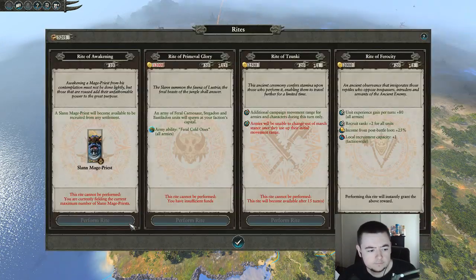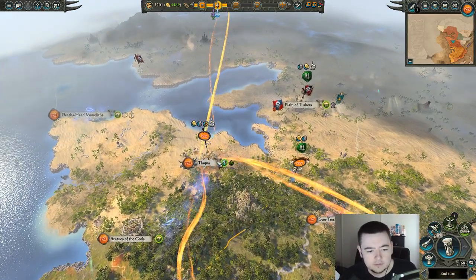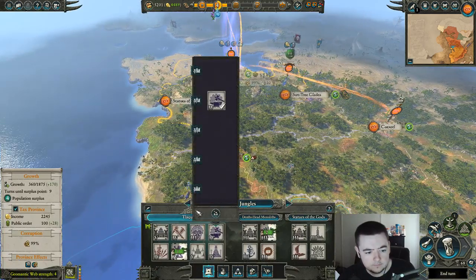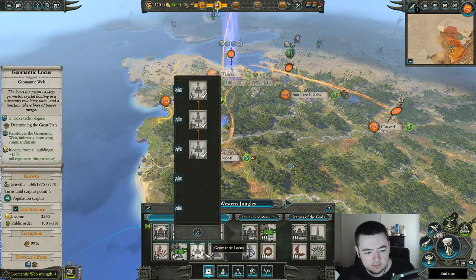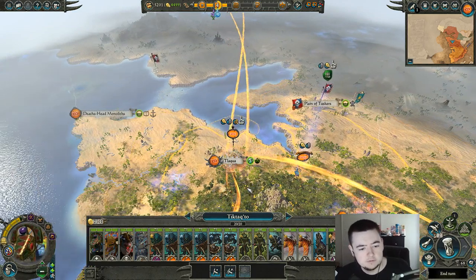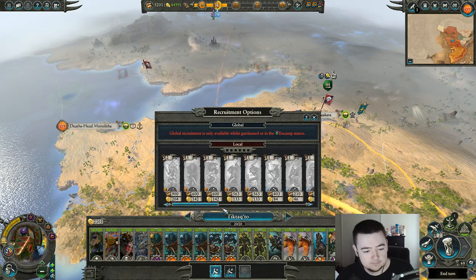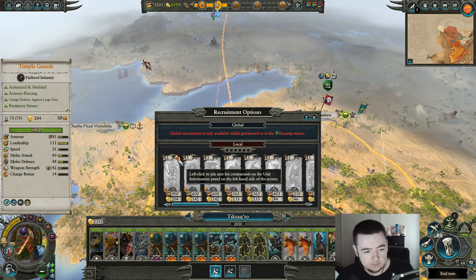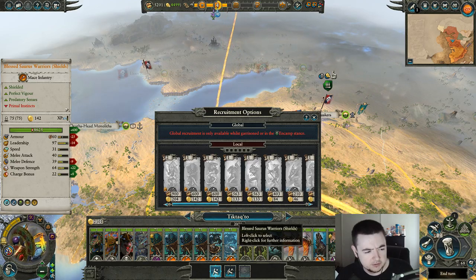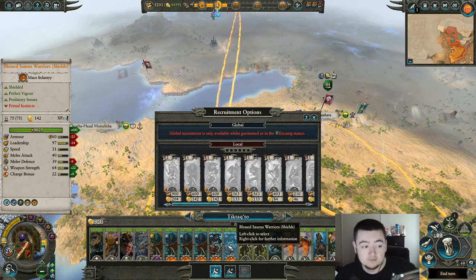Awakening ferocity — why can I use this? I already have too many — right, I have one on the field already. Good to go there. Don't need to be upgraded — you're just too pricey. This one as well, too pricey. Let's get you in there, you're in normal stance — and how can I upgrade? Oh, upkeep would go up by about 60 which sucks but I think it's definitely worth it. Yeah, these guys have way less armor, less leadership, less melee defense, although these are stronger. They have perfect vigor.